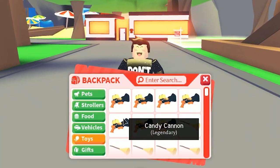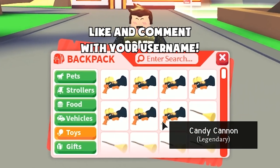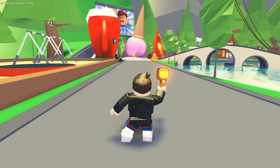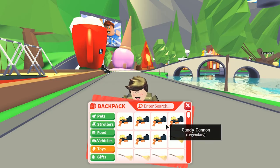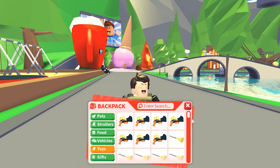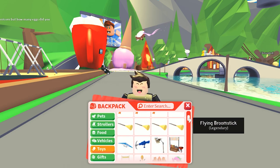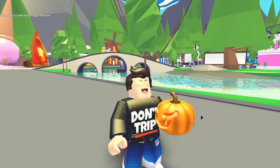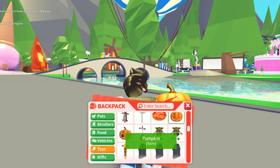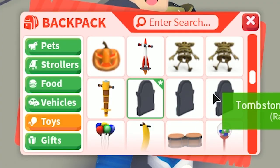On to the toys section: we have seven candy cannons, and these are the rarest item in all of Roblox Adopt Me. Comment down below with your Roblox username and you can win one. They shoot candy everywhere — so cool. I had around 10 of these the other day, we've probably had 30 or 40 all up. We also have the rare Halloween broomstick, two pumpkins that make your head go invisible — a lot of people have never seen these — and three tombstones.